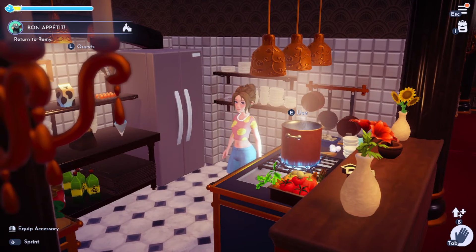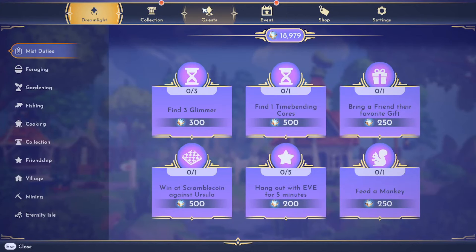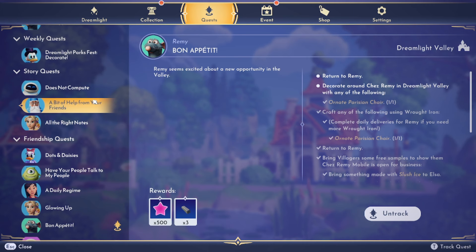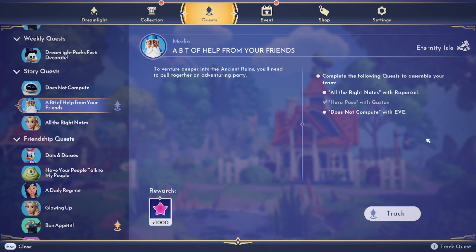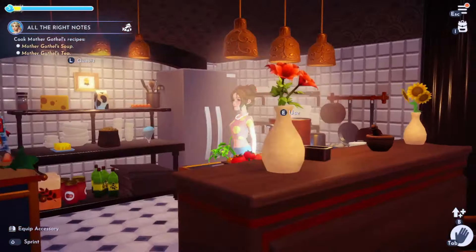Hi everyone, it's Tiffany. I am back in Disney Dreamlight Valley: A Rift in Time. If we throw it back to our last episode, we were working on these quests — there were four at the time. I think we finished Gaston's in the last one, but we still have quests with Merlin and three other characters: Gaston, Eve, and Rapunzel. Anyway, we're in the kitchen because of one of those quests.